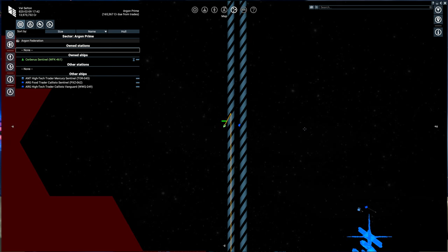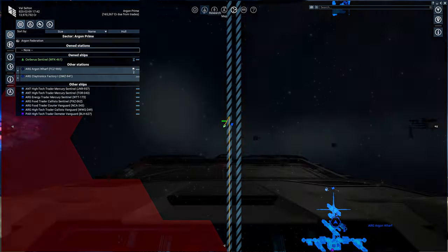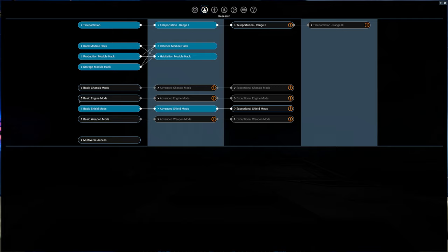To get engine mods, first you have to have your player HQ, so to do that part of the quest. Then up in the research menu you have basic engine mods. You've done shields, but let's look at engine mods.